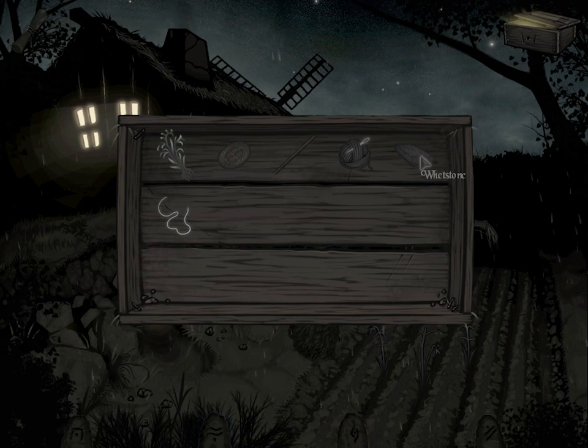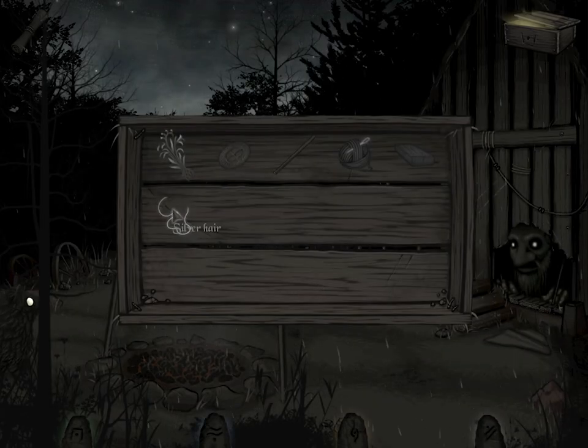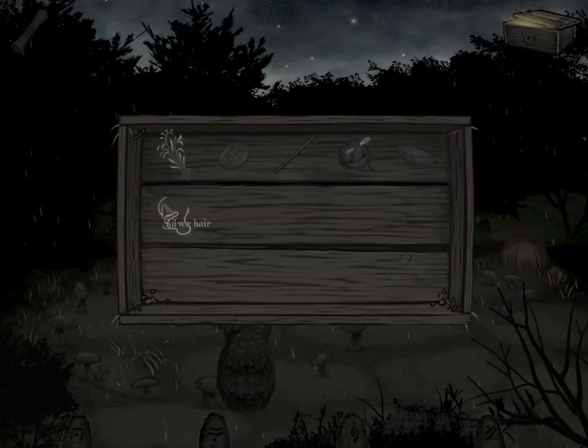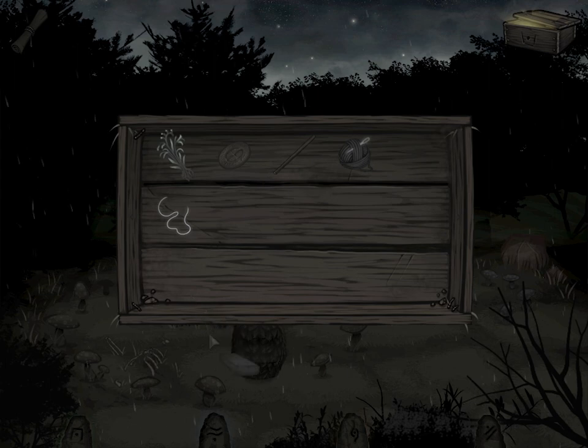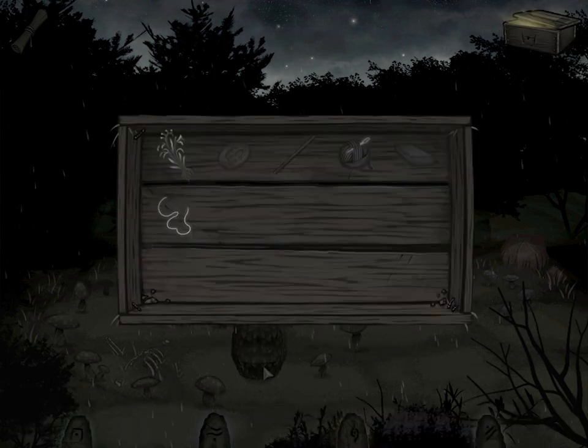A whetstone — okay, so I could sharpen a blade. A silver hair — what do I do with that? What could I sharpen? I wonder if the silver hair could be an offering to the ALV stone. At some point I'm going to shove something in this hole — I don't know what and I don't know when, but it's going to happen. The Guardstompt's tools are worn out — can I use it on the tools? Can I give it to him?